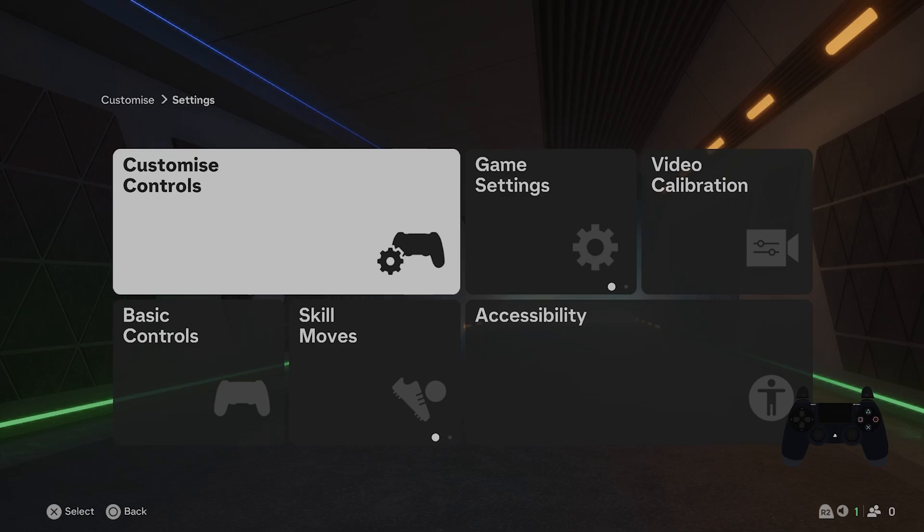Hello, in front of me I've got FC25. In this video I'll show you how to enable and disable auto clearances.